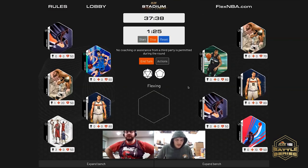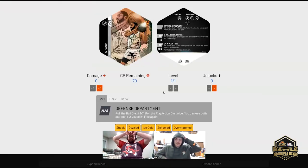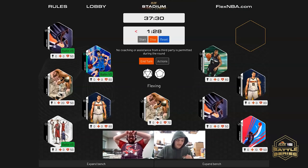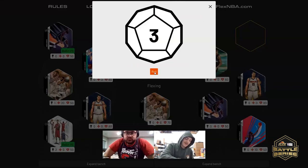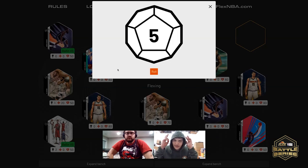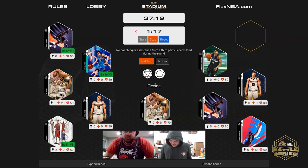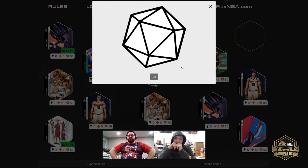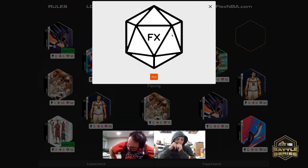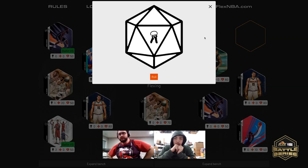Come on — flex! Who would you like to flex with? PJ Tucker. I'm gonna put the fate in the ball die. You need a one through seven — and you hit it! You have two play action die rolls. You cannot flex. First one is an FX and the second one is a double unlock.